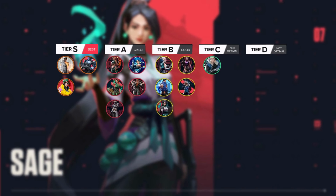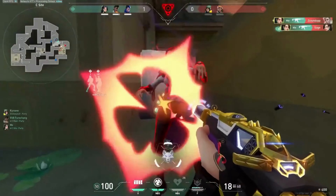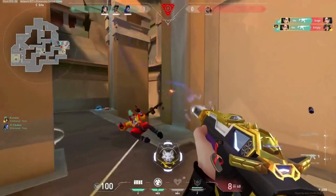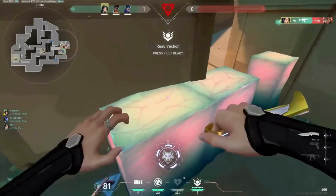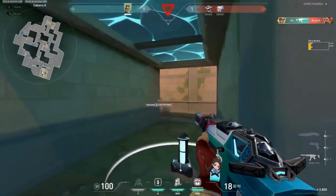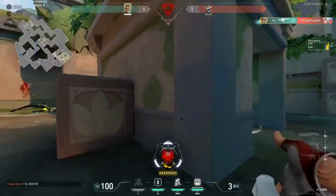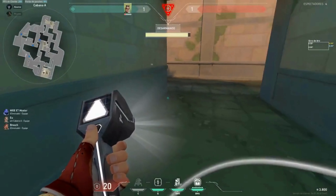Sage is in the B tier. Sage is a unique Sentinel because she doesn't really give out information or use her utility to achieve quick kills. To optimise her value, unless you're wall-stalling and fragging out, it may be incredibly difficult. Some sites may be secured by her wall, and simple bomb deployments can prevent enemies from retaking them. Our D-tier placement goes to Chamber. In every stage of play, whether Silver solo queue or VCT Champions, the nerfs were really harsh on him. As he lost a lot of power over the map, Chamber is struggling to stand on his own, and unhappily, we don't believe that will change on Lotus.